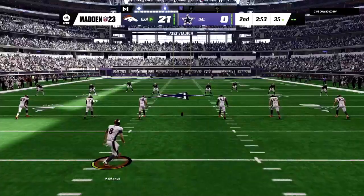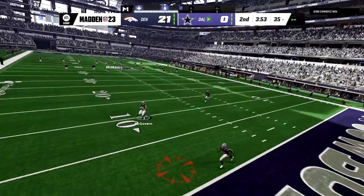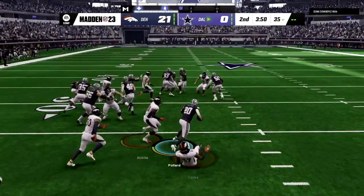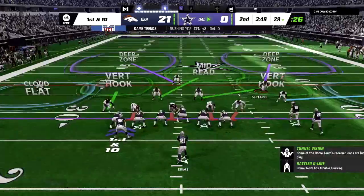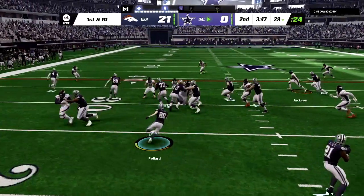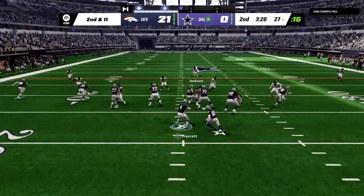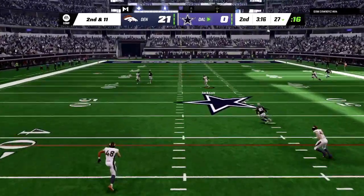I'm really liking this playbook so far. I love that play with the running back out of the backfield on the corner route. That last play where I hit the tight end with the unpronounceable name has been one of my go-to plays since Madden 20 or 21. So there's some heat in this playbook — plays I'm familiar with and some I'm not. But what there isn't is the Wildcat, which is clearly in the Dallas Cowboys playbook.